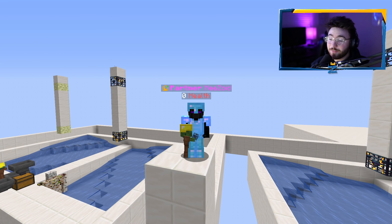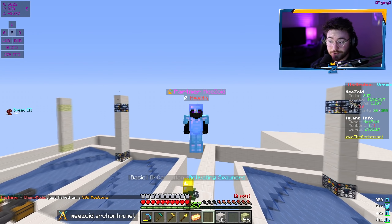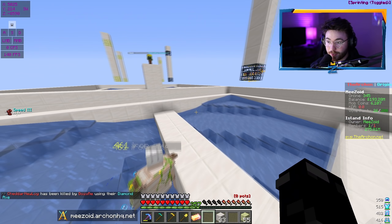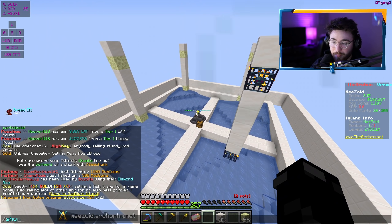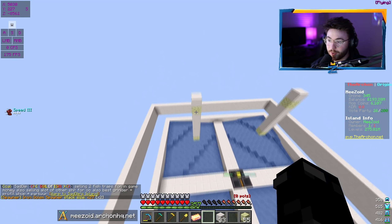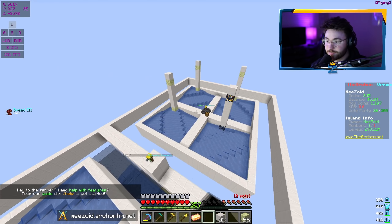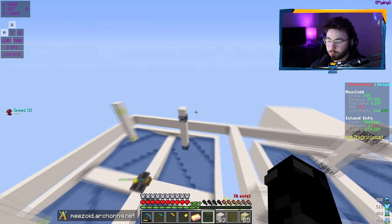It has been two hours and five minutes since the last clip — take a look at our balance, guys, it is almost 200 million. We made about 182 million dollars in about two hours, so that's like 90 million an hour, which is pretty good. That means overnight we're definitely making over a billion dollars off these farms, and this is really only one farm doing the heavy lifting. I did some math and it would take like 10 days to pass Heroic assuming we don't place any more spawners, but obviously if we keep buying iron golem spawners it'd be a little under a week.